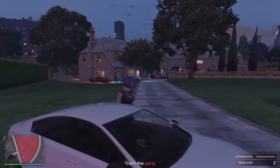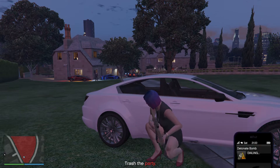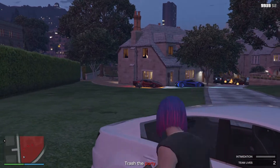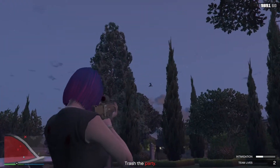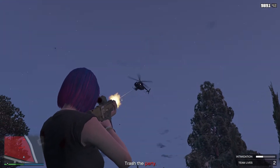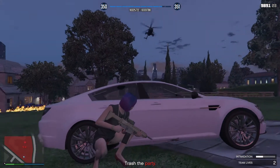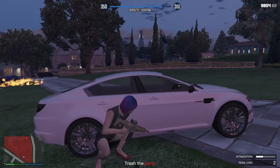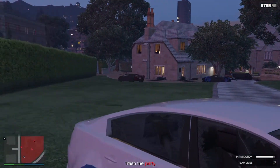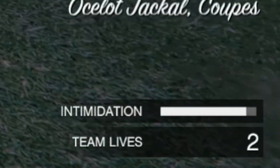This car will be your cover for this part of the mission. When you are ready, open your phone and call the detonate contact to begin. Stay behind the car and take out enemy NPCs. Make sure to watch your health and unpeak when you are low. When a buzzard spawns in, immediately target it and take it out as fast as possible. This buzzard has insanely strong machine guns that have 360 degree coverage that do not miss, so be very careful. After taking it out, continue eliminating enemy NPCs until the intimidation bar at the bottom right of your screen is almost completely full.